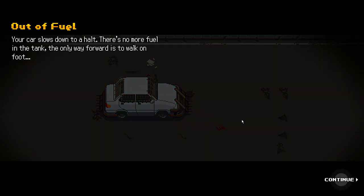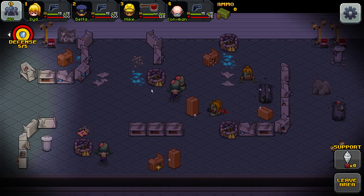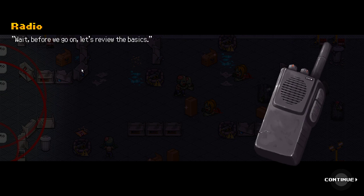The car slows down to a halt — no more fuel in the tank. The only way forward is to walk on foot. So do we control people, or do we kinda RTS it?